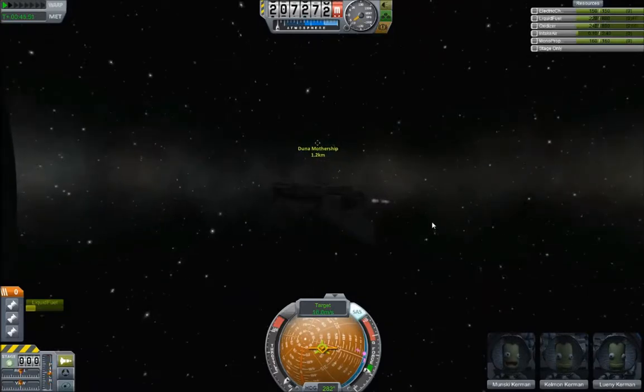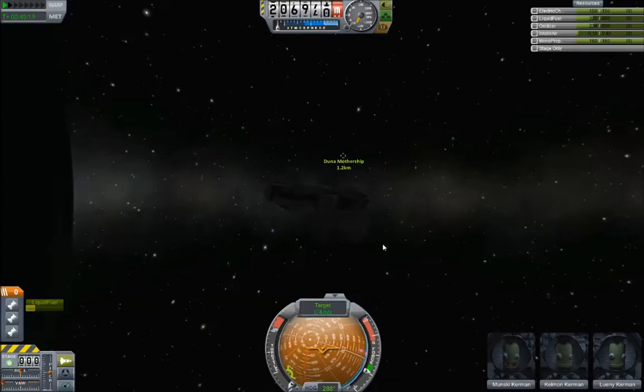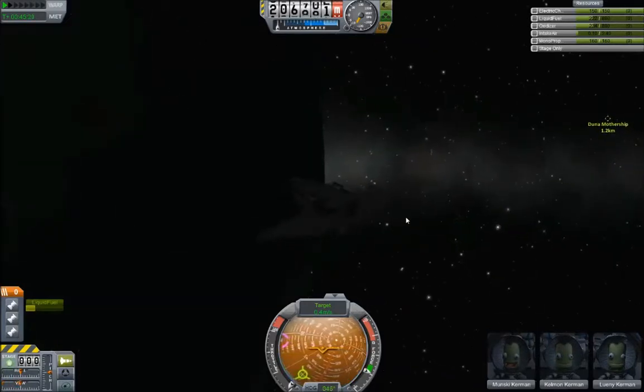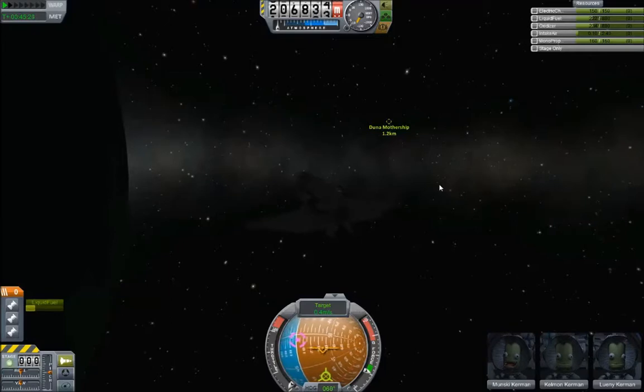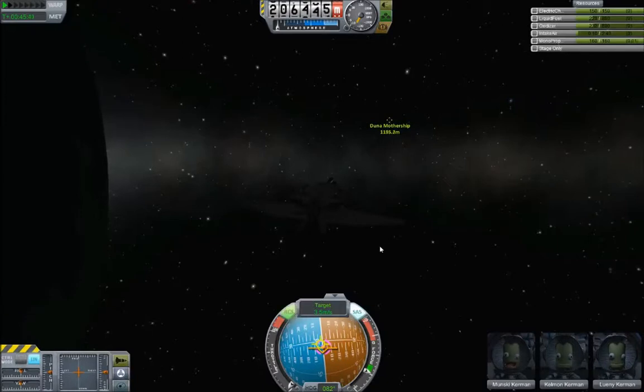Let's get rid of the rest of my speed. Getting it down — 7, 6, 5, 4, 3, 2, 1, 0. Close enough. Let's approach it now. I've got lights, but they are landing lights so they're pointing down and forward at an angle. But I'm very used to docking in the dark now, even though it doesn't make very good YouTube videos. Let's go to docking mode — RCS on.